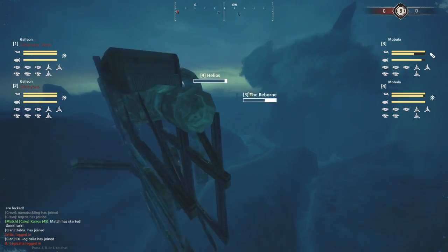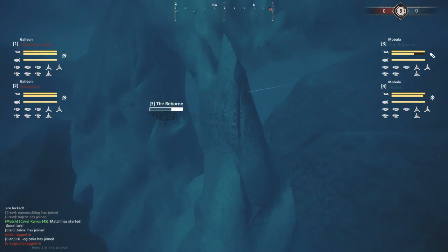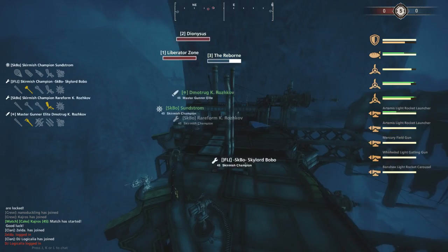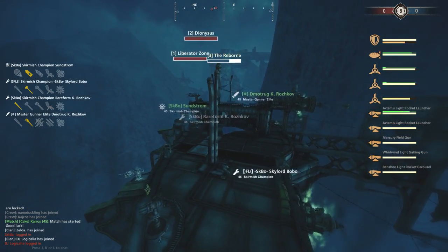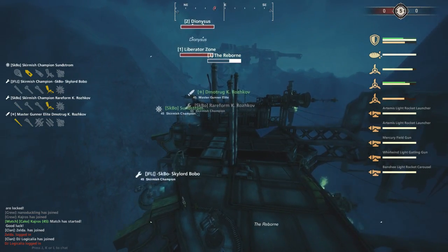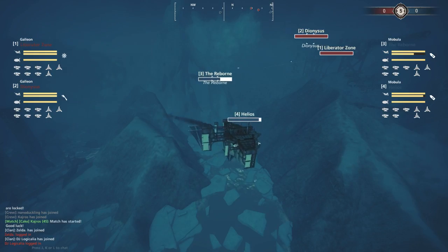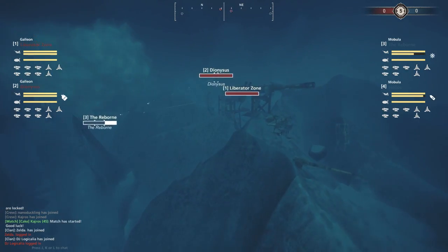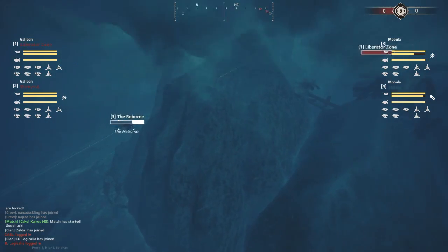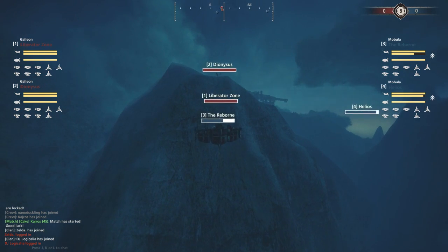The Mobulas are not going to kill the Galleons with long-range Mercury fire. They have Burst for the Artemises, so they won't have the ability to engage at ridiculously long range with Lesmoc Artemises. The Reborn is spotted and sitting kind of low - they're probably going to try and pop up to engage the Dionysus.